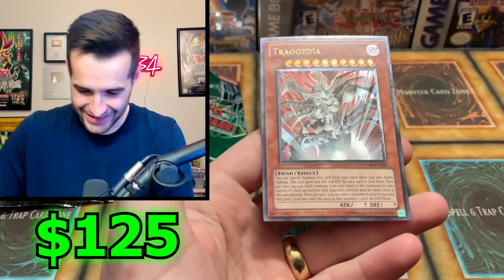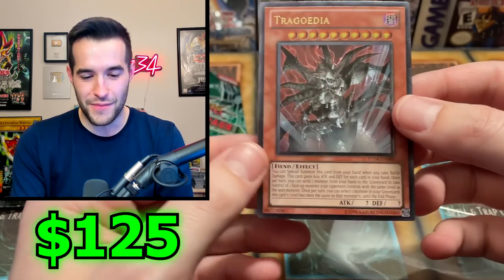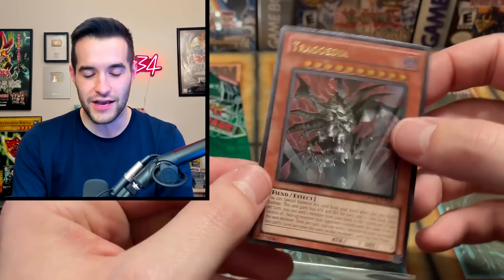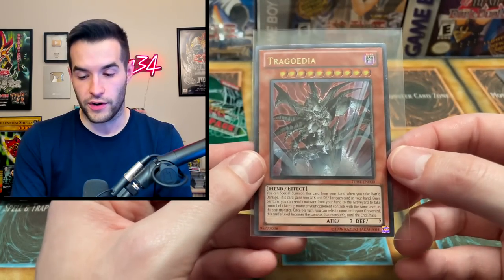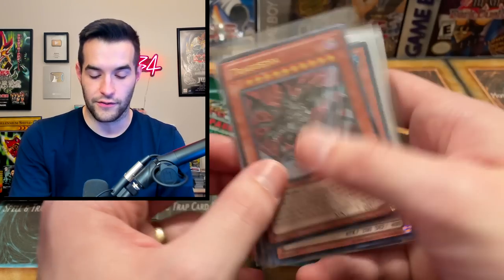Oh thank goodness. I was in despair mode for a second. Trigodia — we at least got one Ultimate Rare! Thank goodness. That's an Ultimate Rare — oh wow I was getting nervous there.